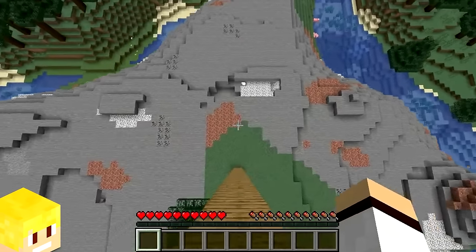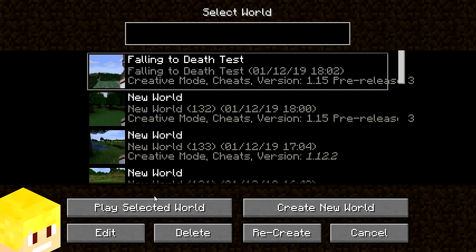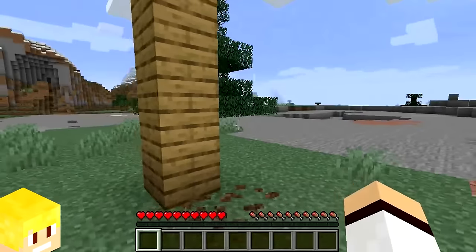If you fall from a high place and you're about to die, then exit the world right before you hit the ground, then load back into the world, and you won't take any damage.